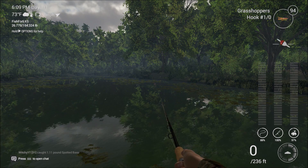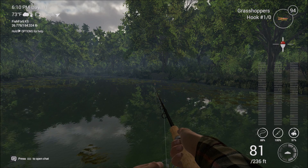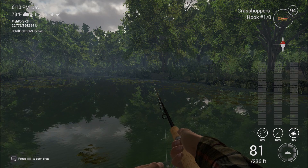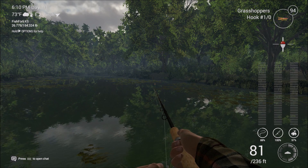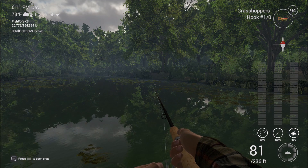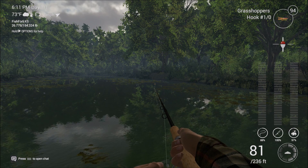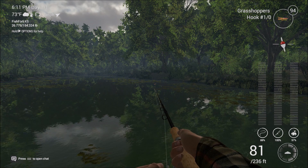Using live bait has its pros and cons. The ones I like to use the most are grasshoppers, red worms, and small minnows. Grasshoppers and red worms are the ones you want to go to because they're the least expensive. You want to use a one-ought hook — that way you're not catching junk fish that you don't want, because spotted bass are the ones that you're going to make the money on. If you're using too small of a hook you'll start catching bluegills and crappie. You can keep them and make a little bit of money, but you really just want to concentrate on the spotted bass.